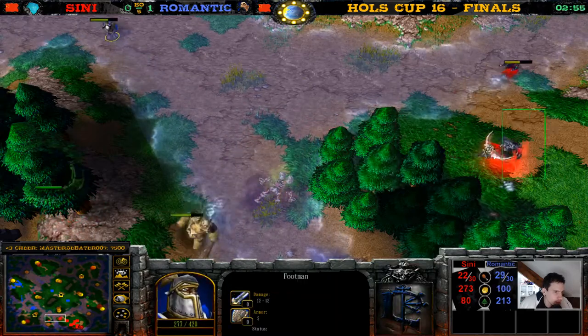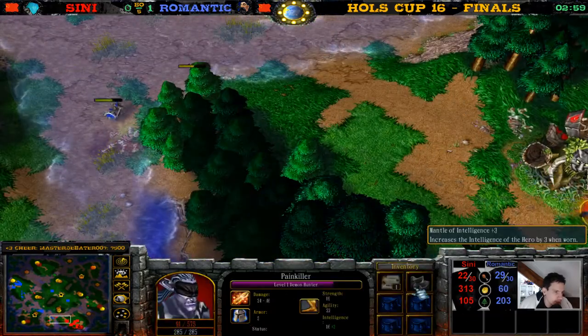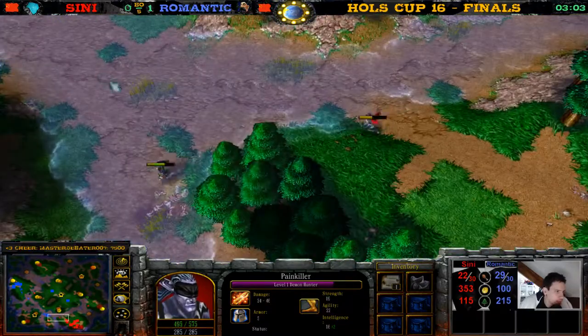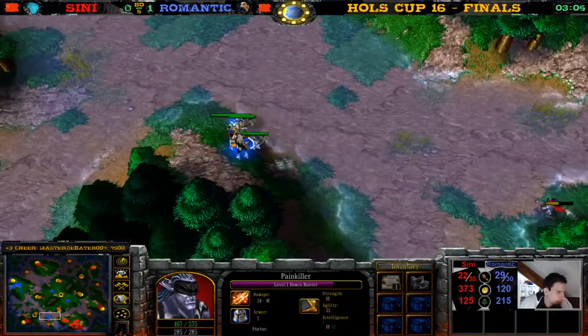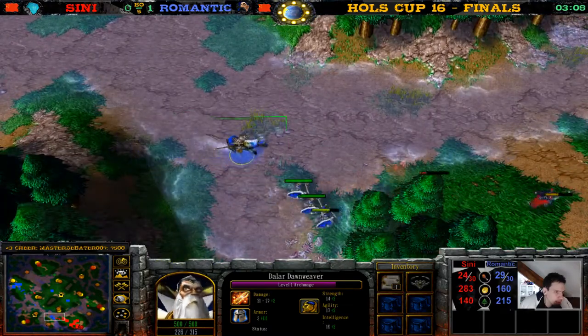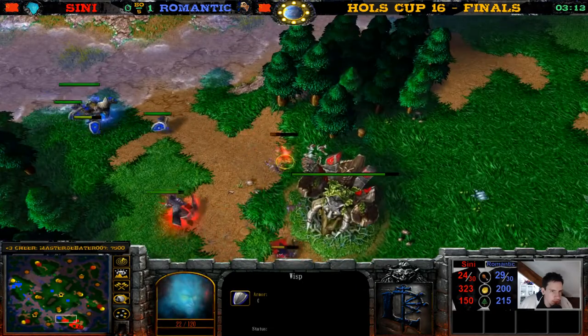This footman did not get any XP — look, he has no XP. We have the Demon Hunter. The Mantle of IQ is much smarter now — 19 IQ. Drink some moon juice! The Archmage is over here — he's getting a wisp, can he get a wisp? Wisp has super long hit points.